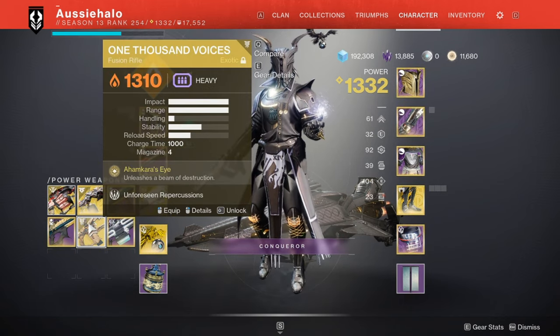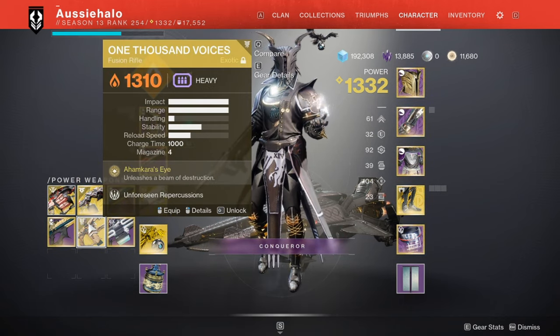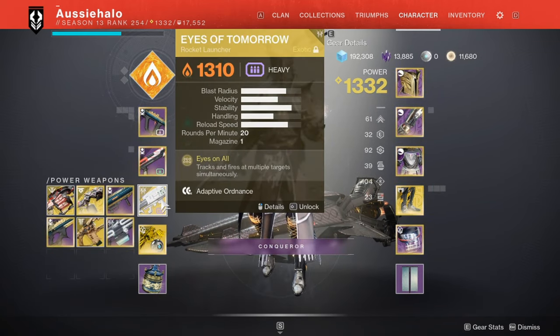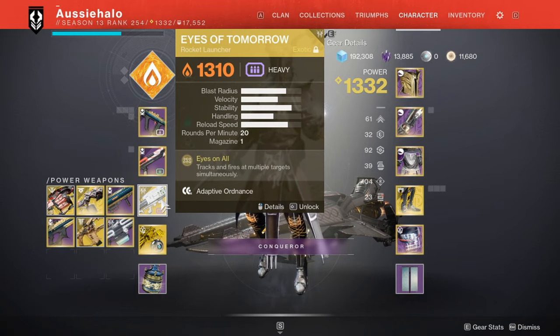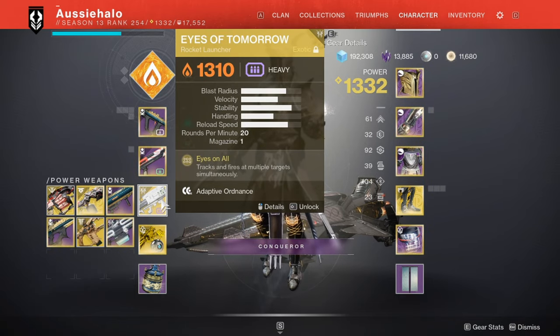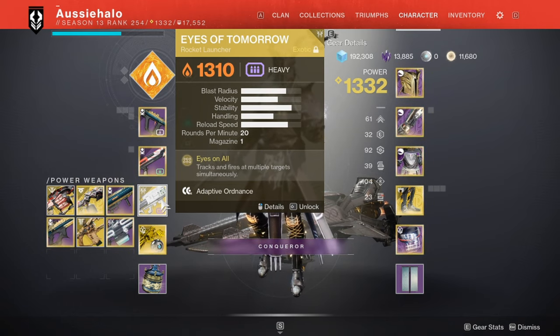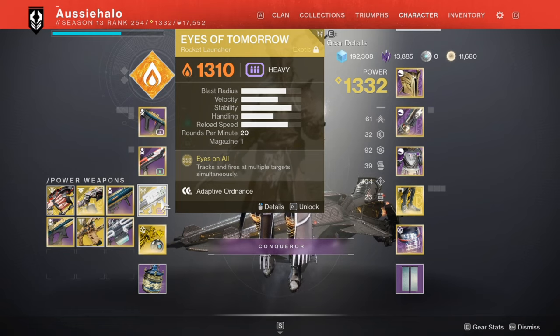1K Voices could be a viable DPS option — I'm going to bring it just in case. And of course Eyes of Tomorrow. I feel like a lot of people are sleeping on this gun right now. Its ad-clearing abilities are amazing. It may not be the best DPS choice against certain bosses, but in certain scenarios its tracking and ad-clearing abilities are just amazing. I feel like in the first encounter, this is a go-to weapon.